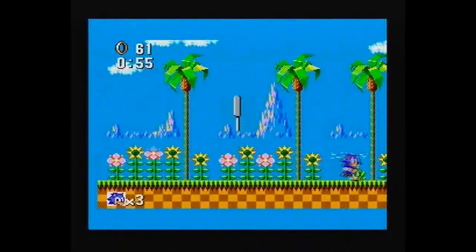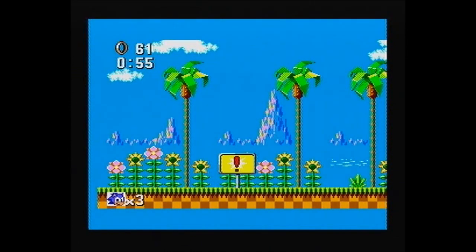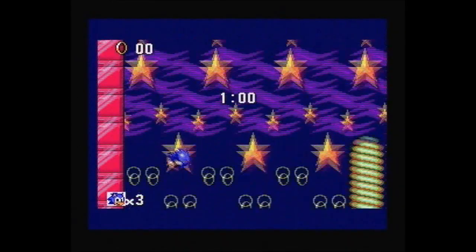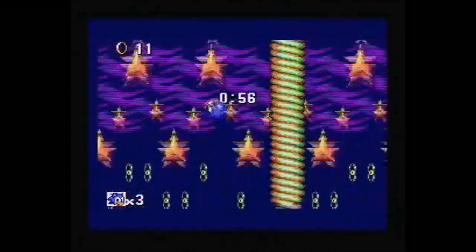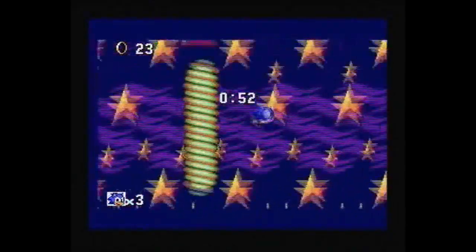There we go, it's part one done. The exclamation mark on the sign — I will explain some stuff, obviously. It gives you a bonus stage, so you get to see that straight away. Act one done. Here we go — bonus stages: collect rings, lives, continues. Bounce around.